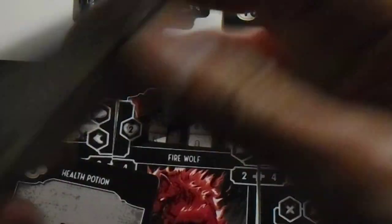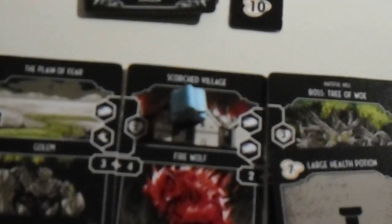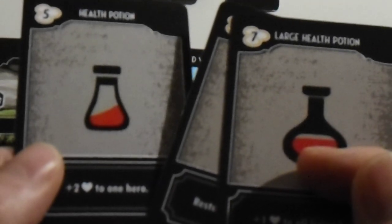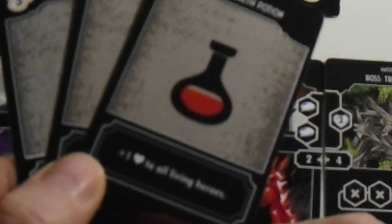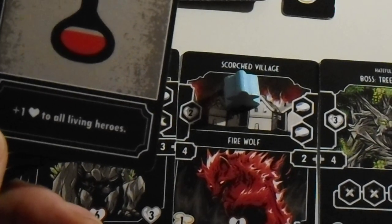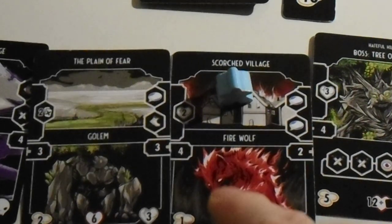Three cards: one, two, three. We have a health potion and a large health potion. Health potions can be used to give plus two to one hero. We have one hero with two wounds. A rejuvenation potion is for restoring all living heroes, and we have a large health potion.